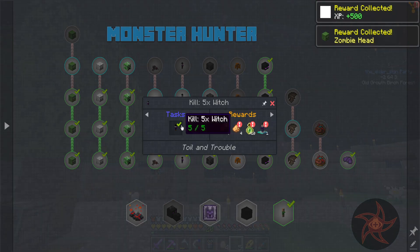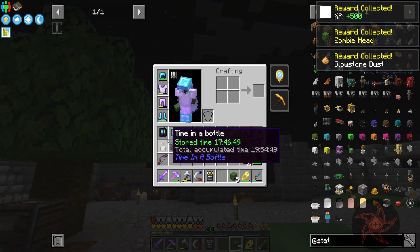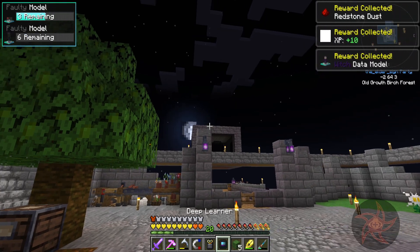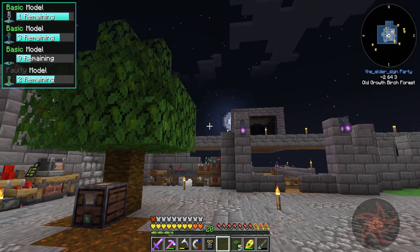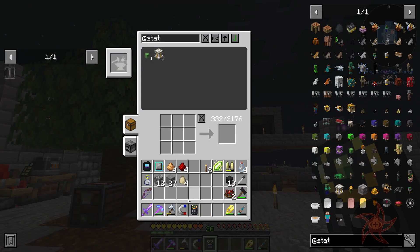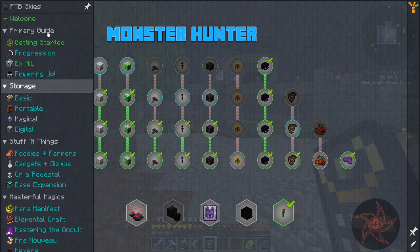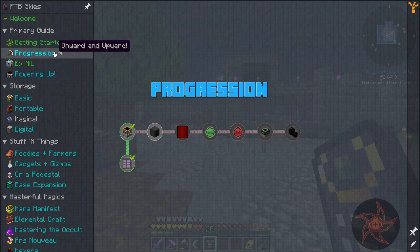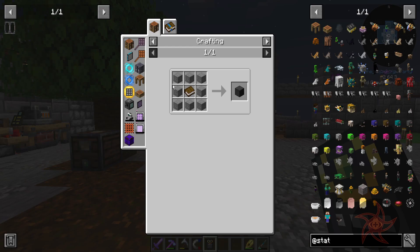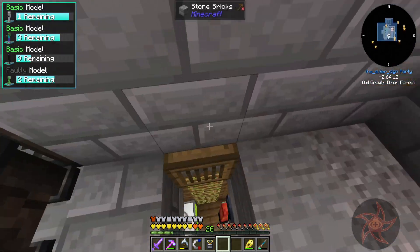Experience in the zombie head and then kill some witches to get more things, including the data model, which can go in here. Let's go ahead and put zombie heads away. That's completed — progression. I constantly need books for everything now.